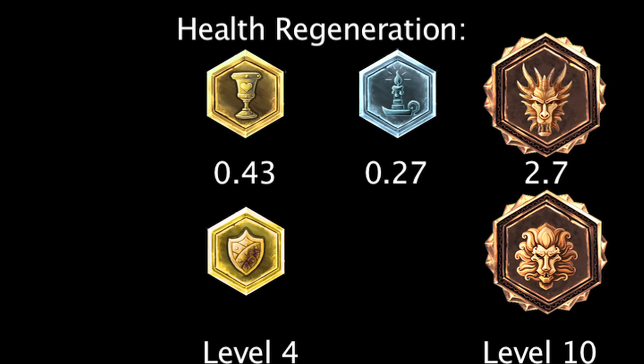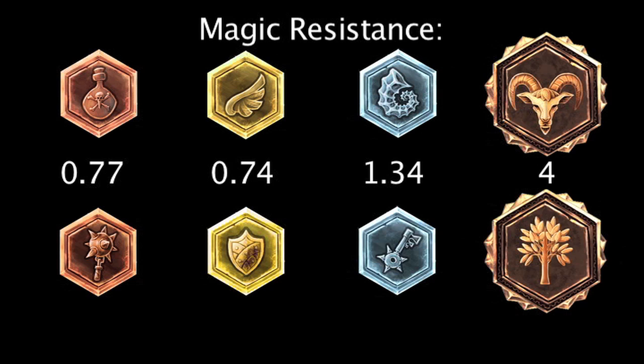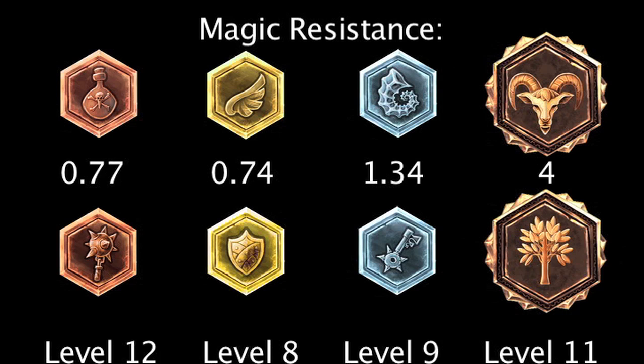Marks, seals, glyphs, and quintessences of magic resistance will grant 0.77, 0.74, 1.34, and 4 magic resistance. Scaling marks, seals, glyphs, and quintessences of magic resistance will grant 0.07, 0.1, 0.15, and 0.37 magic resistance per level. Scaling runes will grant more magic resistance at levels 12, 8, 9, and 11.